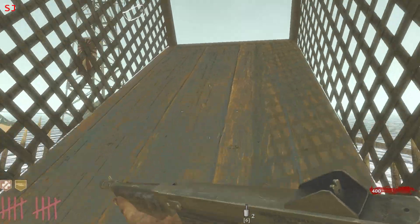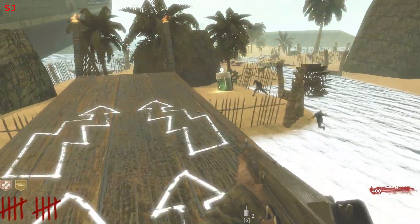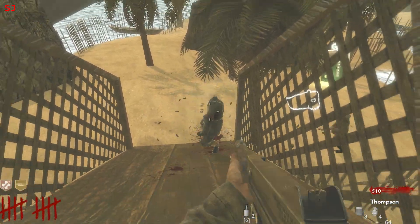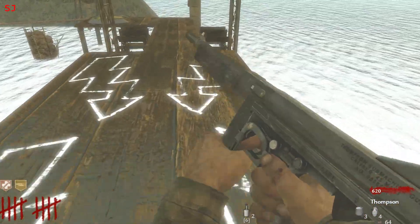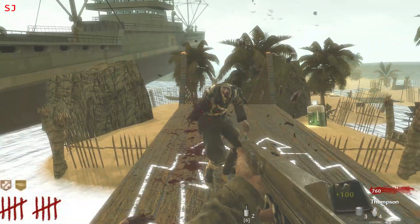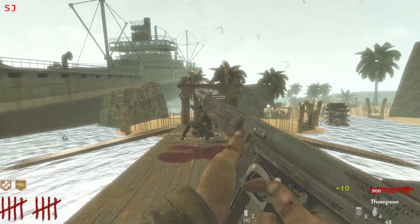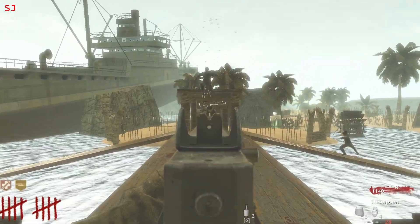Welcome to Part 2 of my playthrough of the Custom Zombies map Tropical Island. We're starting here at round 10, and as you saw in the first episode, this map has got some pretty crazy drops and power-ups you can pick up.